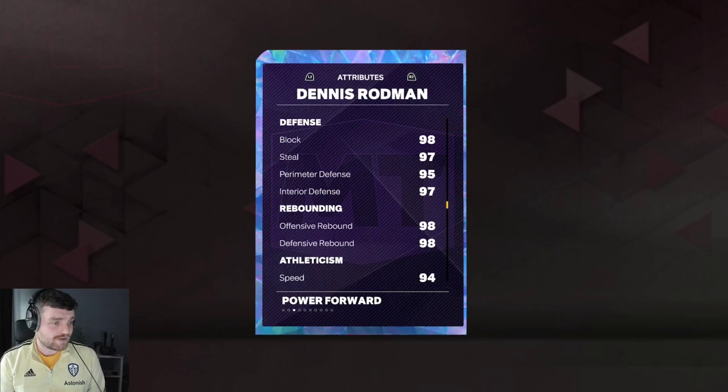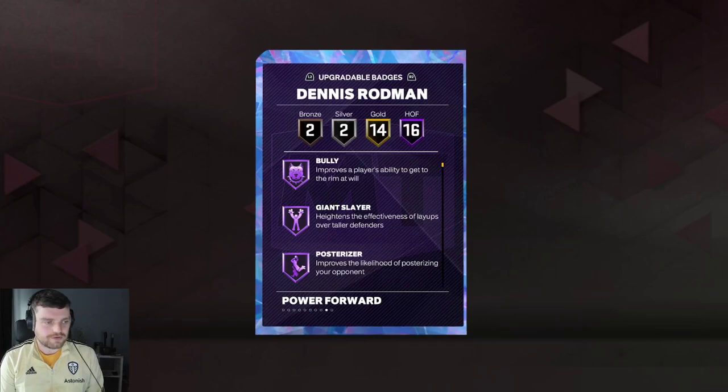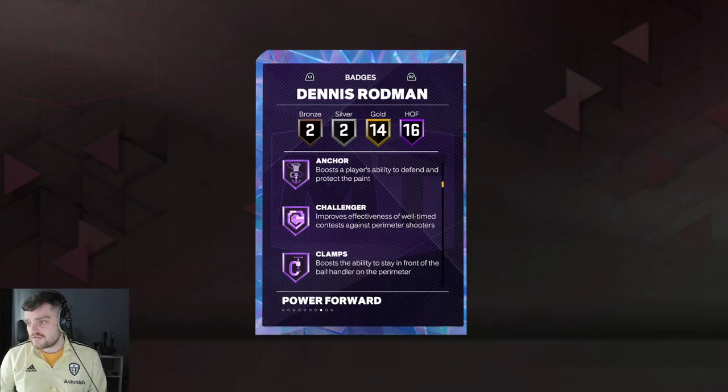84 three-pointer on Rodman, 85 mid-range, perfect defensive stats - 98 block, 97 steal, 95 perimeter, 97 interior - as well as speed with ball and acceleration all at 94, and 97 lateral quickness, 93 speed with ball, 94 acceleration. He comes with 16 hops off rip.